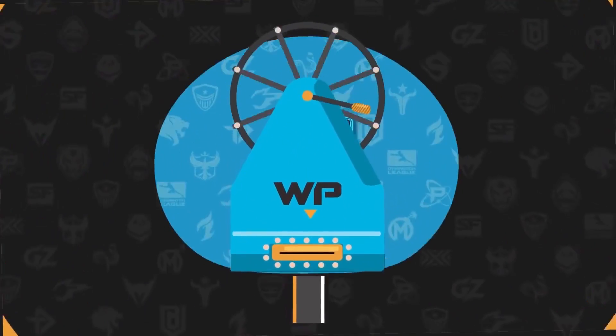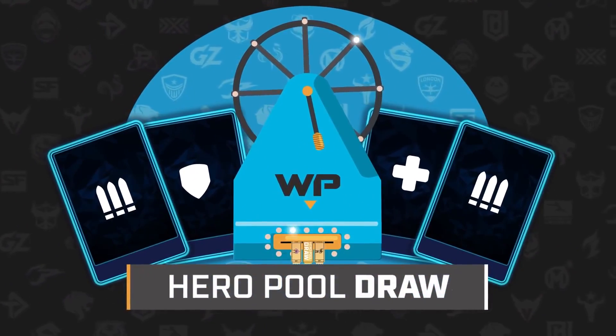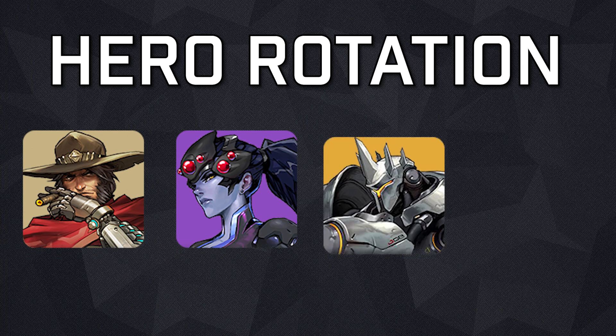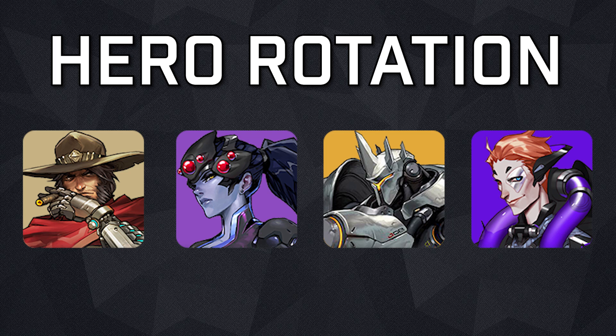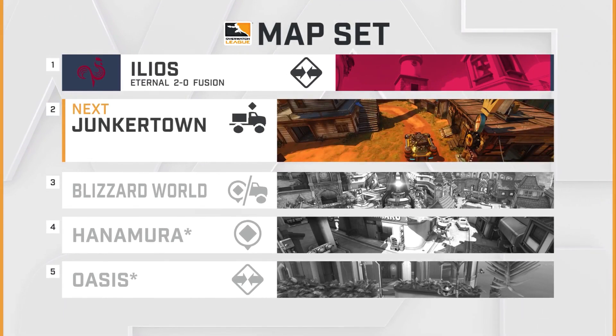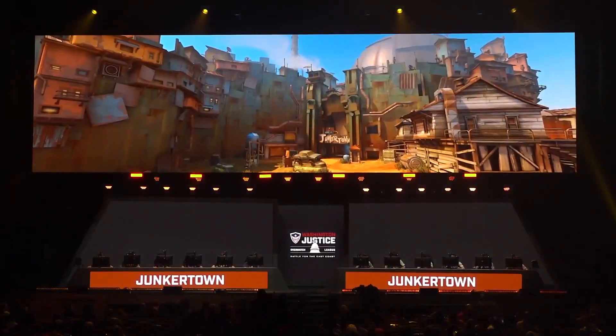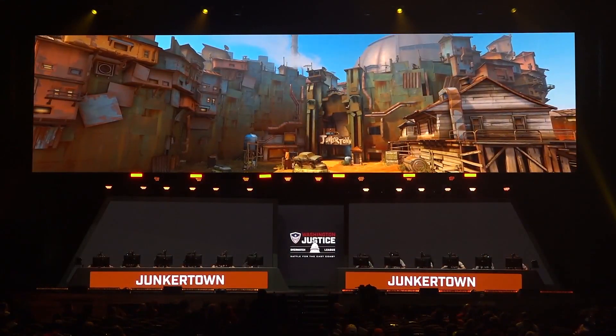Before we get into the analysis, we want to note that this is the first time that hero pools were put into effect in the Overwatch League. This week, McCree, Widowmaker, Reinhardt, and Moira were taken out of the rotation. With Widowmaker unavailable — a hero favored by both teams on Junkertown — both the Fusion and the Eternal seem to have fallen back on comfort picks.